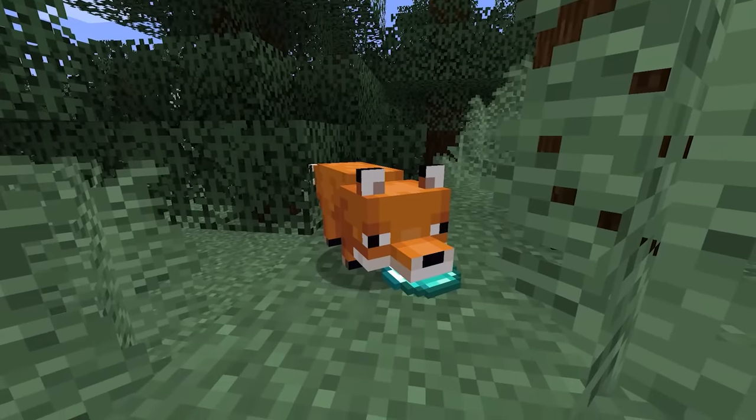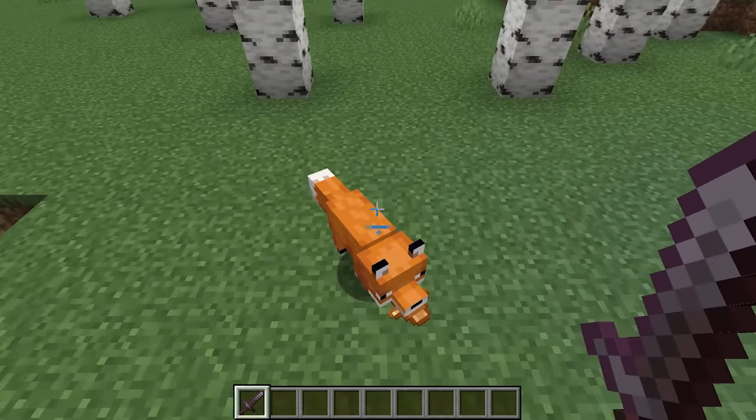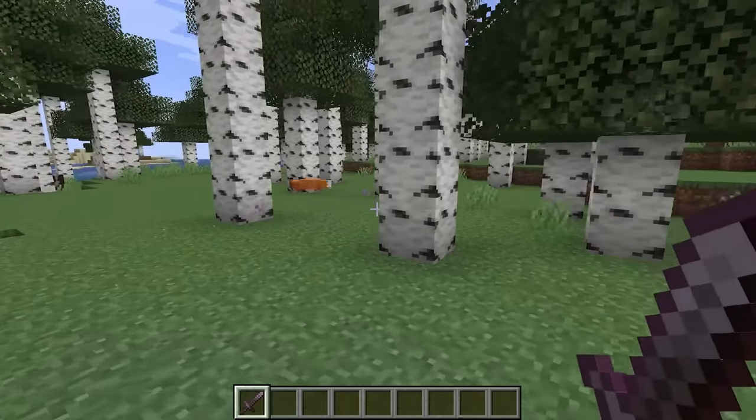Foxes love to hold items in their mouths. What's interesting is if a fox takes fatal damage and is holding a totem of undying, it will actually use the totem and receive its effects.